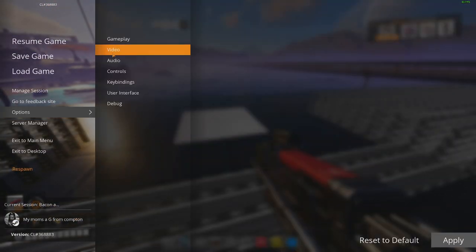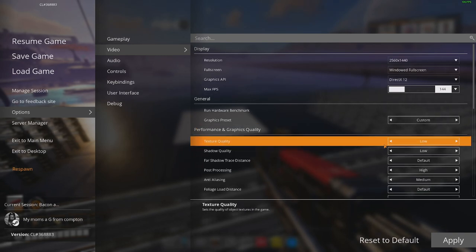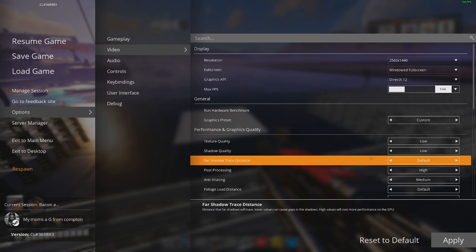In my options, what I found is the only settings that really matter are texture quality and shadow quality. But actually they don't even matter in the usual sense, because I have them both on low and I'm still lagging.